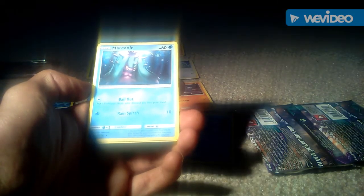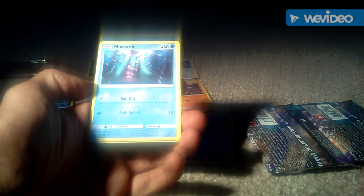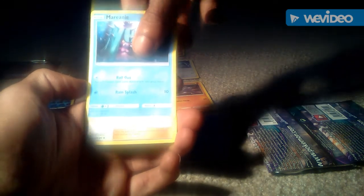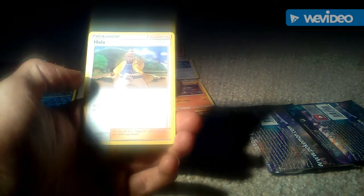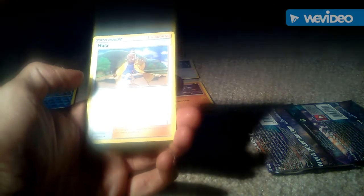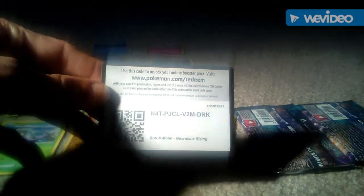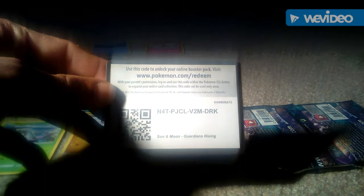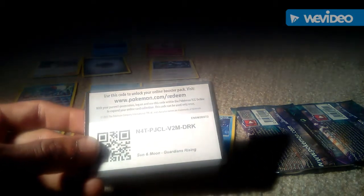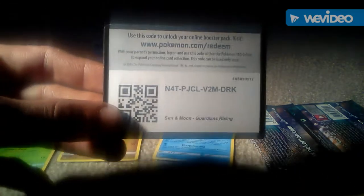We then got a Marinie, 60 health points, water type Pokemon in its basic evolution, 2 attacks — 1 of Bailout and the other of Rain Splash which is 10. We then got Hala which is a trainer supporter type card. If you want the code for that pack of cards, the code is NTPJCLV2MDR K, and you need to go to www.pokemon.com/redeem in order to use that code.